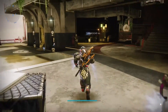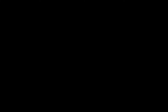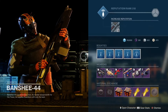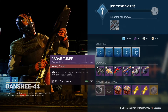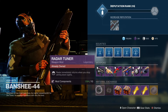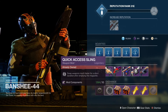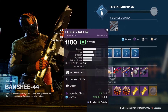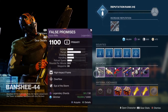Let's go over and check out what Banshee's got, see what kind of mods he has, and then we'll check Ada. For Banshee he has Radar Tuner — radar immediately returns when you stop ADS-ing — and Quick Access Sling — swap weapons much faster for a short duration after emptying the magazine. These weapons will stay the same all week long but their perks will change every day.